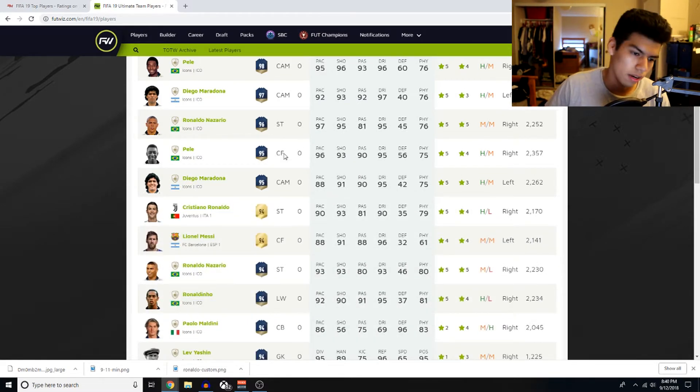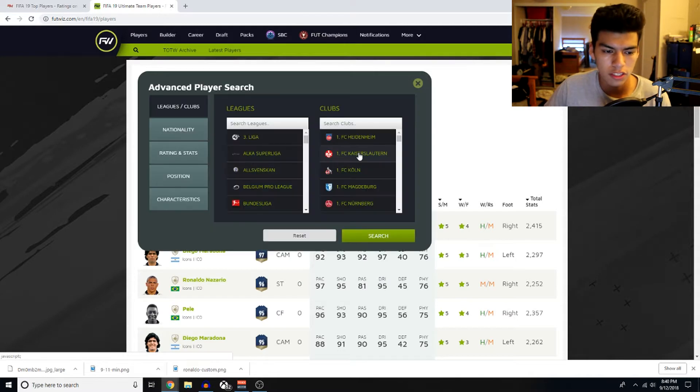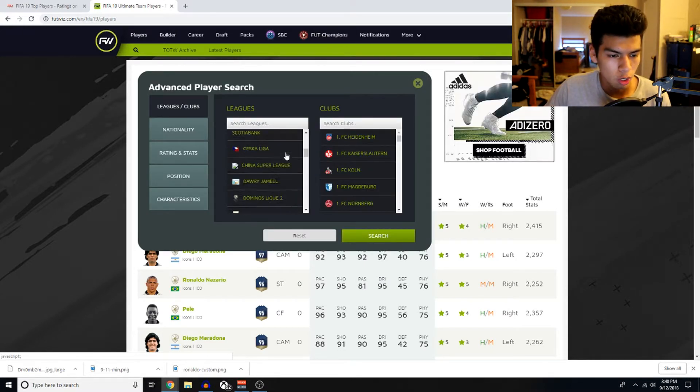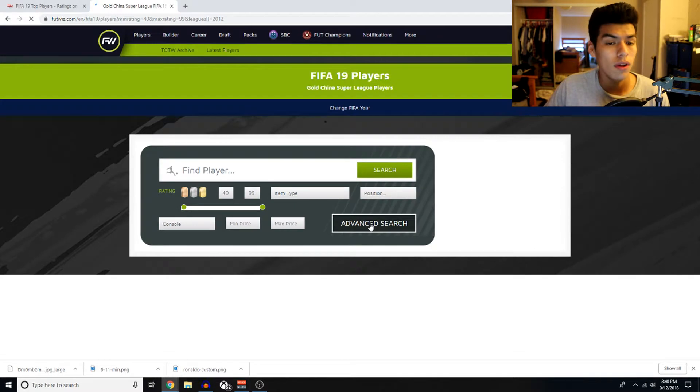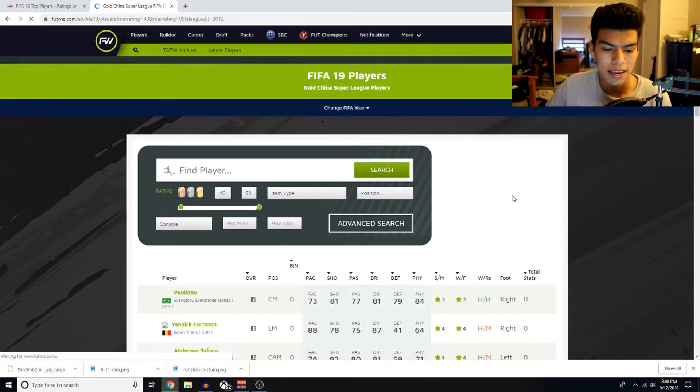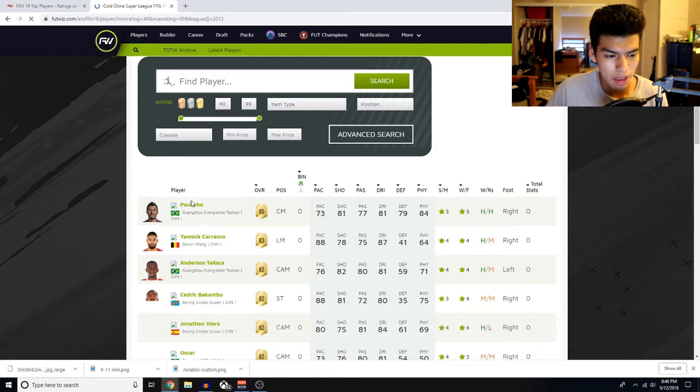Of course, as we start off we already have the best players right here — Cristiano Ronaldo, all the icons, Messi and all that stuff. What we're gonna do is go to advanced search. The first thing I want to take a look at is the Chinese Super League right here. We don't have the pictures yet, but we're gonna go see what the best players from that league are, as I heard there are some very overpowered players there.